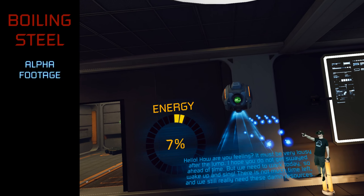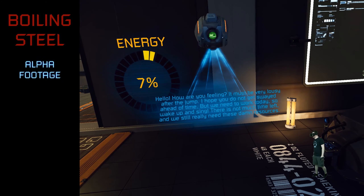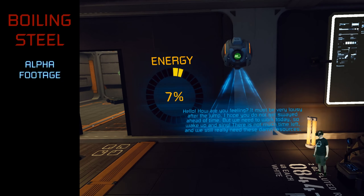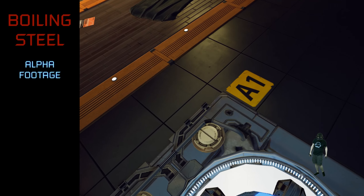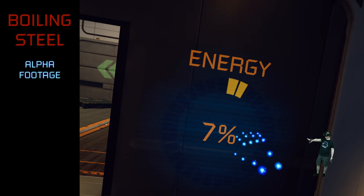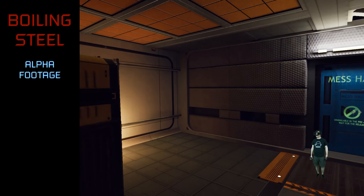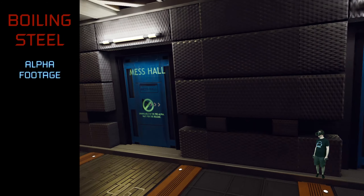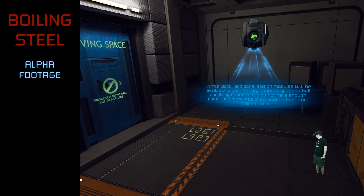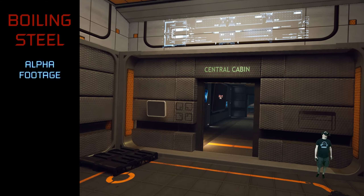This NPC is so annoying — talking ahead of time, a lot. 'We need to work today, so wake up. There is not much time left and we still really need these damn resources.' So this is our base. I think this is the total progress of the game. Mess hall, laboratory — oh, they're not available in the alpha version. In this block, additional station modules will be available: armory, laboratory, mess hall and living quarters. So we have to go to the central cabin.